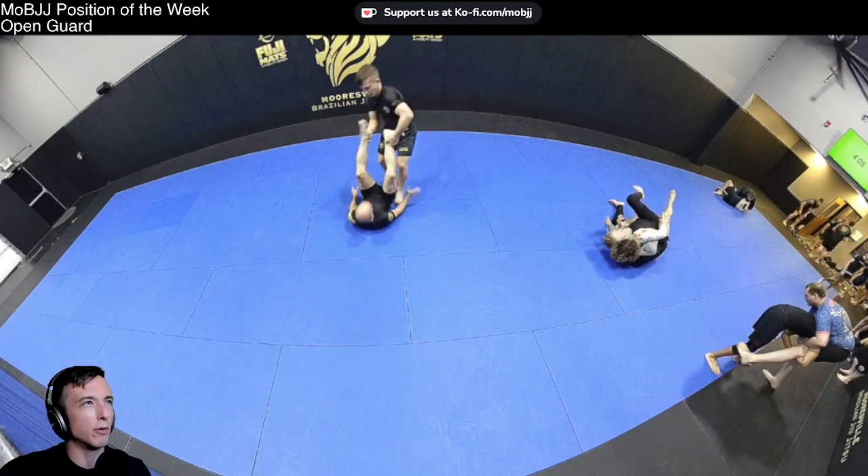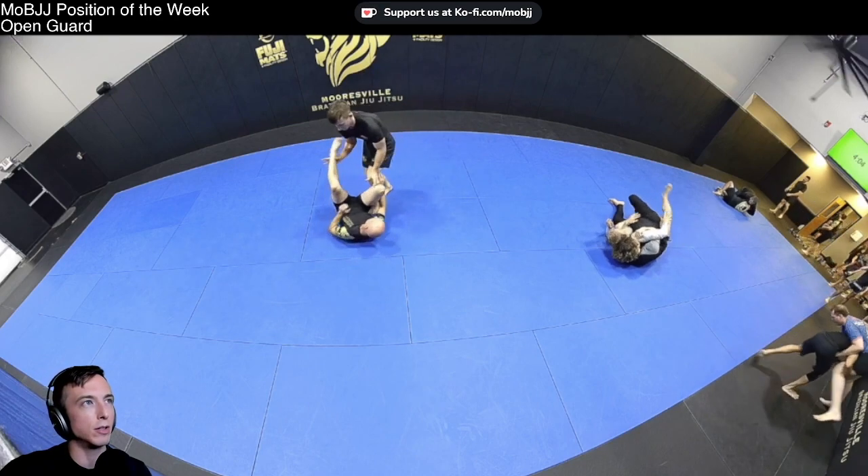I don't think Caleb's trying too hard to hit a sprawl — his legs are straightened out, not kicking backwards — but he's got a chest-to-back grip over the torso. If he wanted to, he could probably stomp his foot to the ground pretty easily here.